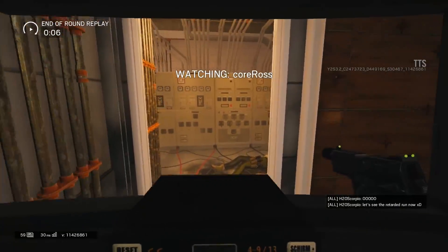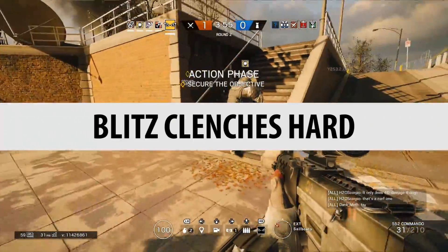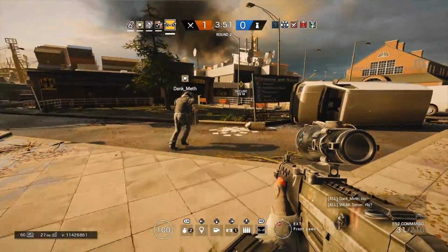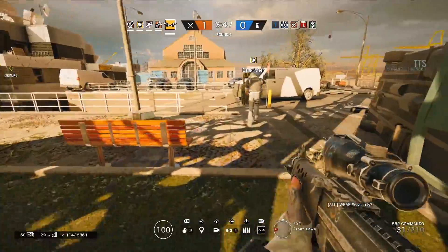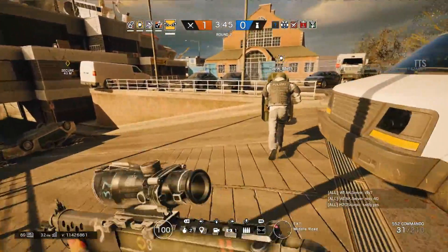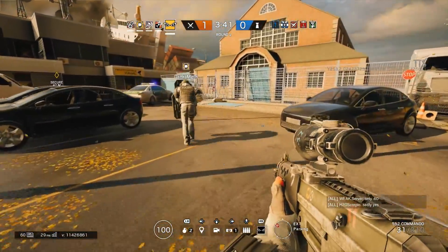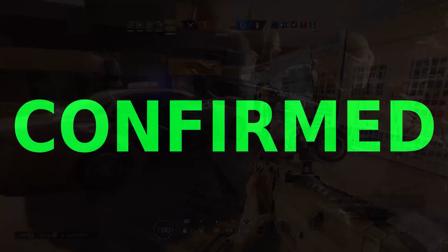Let me know what you think in the comments below, because maybe you're not happy with this whatsoever. Blitz runs like he's clenching his buttocks — I don't know if the animations are going to get worked on a bit more, but it really does look like he's clenching, like he really needs to go to the toilet when he sprints with his shield. I think it's hilarious. Anyway, that's confirmed.